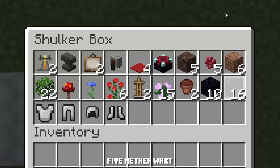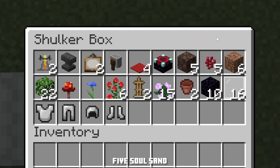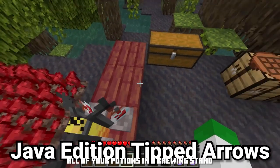We can use them on other mobs or on herself. Five nether wart, five soul sand — all of your potions in a brewing stand.